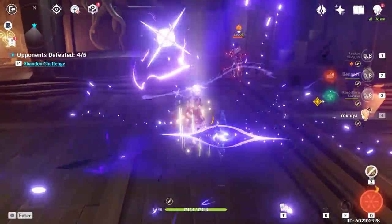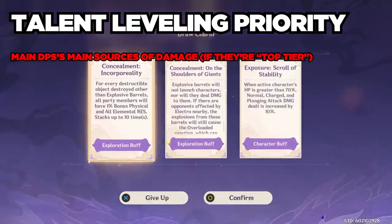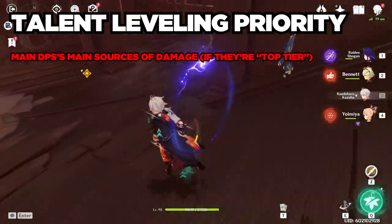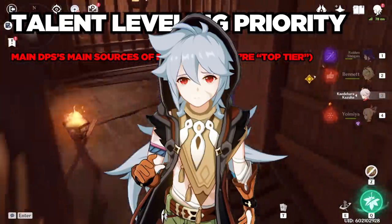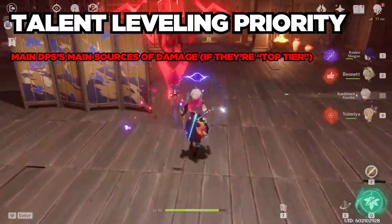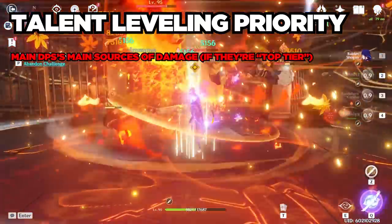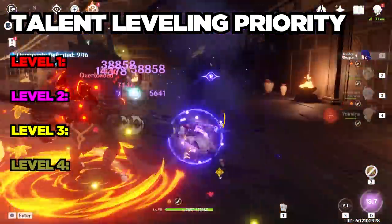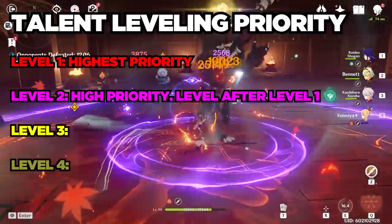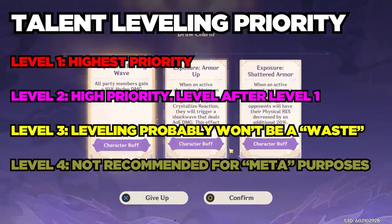So now you have some basic knowledge on how talents work, and this leads me to my actual advice. The highest priority of talents you should level are your main DPS's main sources of damage, especially if that main DPS is considered a top tier character. For example, if your main DPS is Razor, I'd hold off on crowning his basic attacks, because Razor is falling further behind the DPS curve. If you're considering switching to a more meta main DPS in the future, that crown spent on Razor would be wasted. When ranking talent crowning priority, I'm going to use four levels: Level 1 means top priority to crown. Level 2 means crown these after you're done with level 1 priorities. Level 3 means you don't really need to crown them, but it's not pointless. And level 4 means I don't advise crowning this for meta purposes.